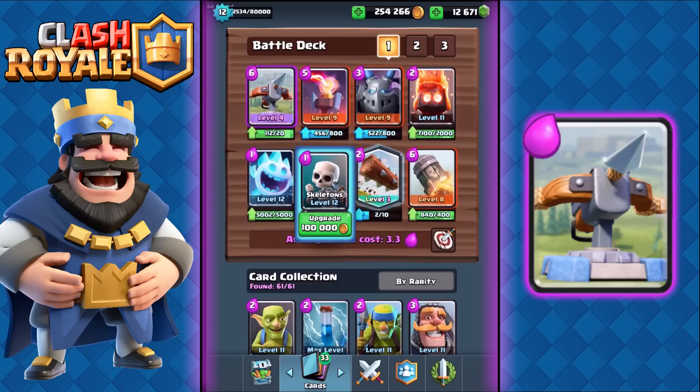Alongside that I have Ice Spirit and Skeletons — both one-Elixir cards that allow me to cycle through my Expo and Rocket very quickly during double Elixir time. Other common variants use Guards or Skeleton Army instead of Skeletons, but I prefer the benefit of cycling quicker and keeping my average Elixir cost very low.